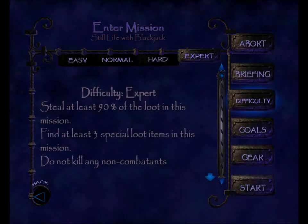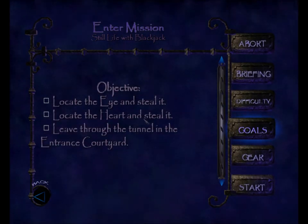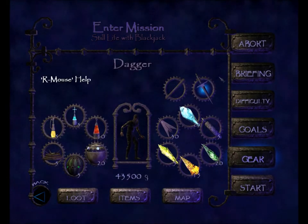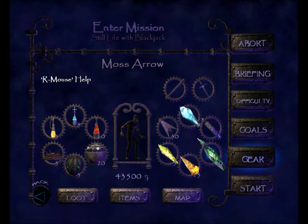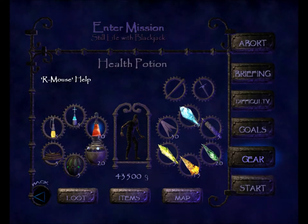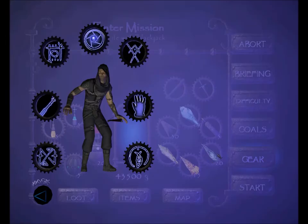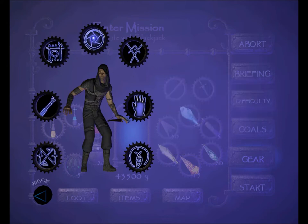We will of course play this last mission on Expert. Let's look at our objectives: locate the eye and steal it; locate the heart and steal it; leave through the tunnel in the entrance courtyard. I start off with my blackjack, my dagger, 25 water arrows, 30 broadhead arrows, 5 noisemaker arrows, 5 gas arrows, 20 moss arrows, 15 fire arrows, 43,500 gold, 5 holy waters, 5 oil flasks, 10 health potions, 5 explosive mines, 20 flash bombs, 5 gas bombs. I've got my mechanical eye, my keeper door glyph, the glyph of unbinding, the lockpicks, the climbing gloves, the broadhead upgrade, and the moss upgrade.